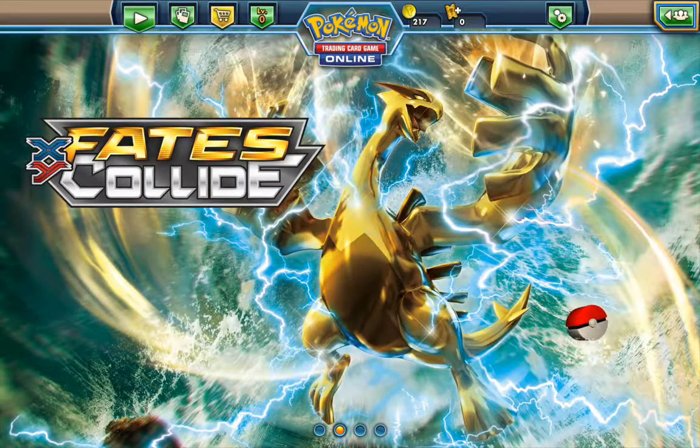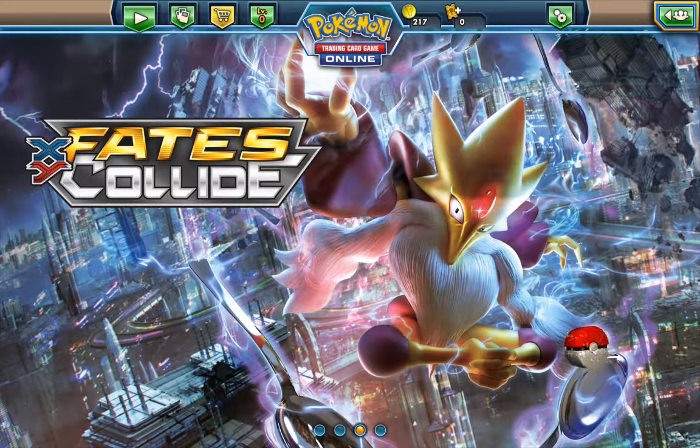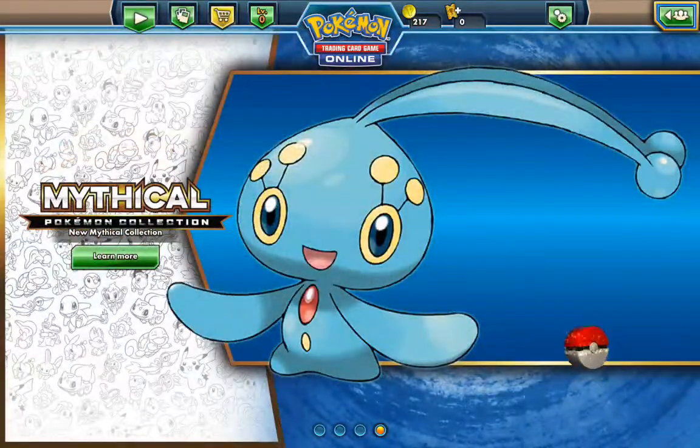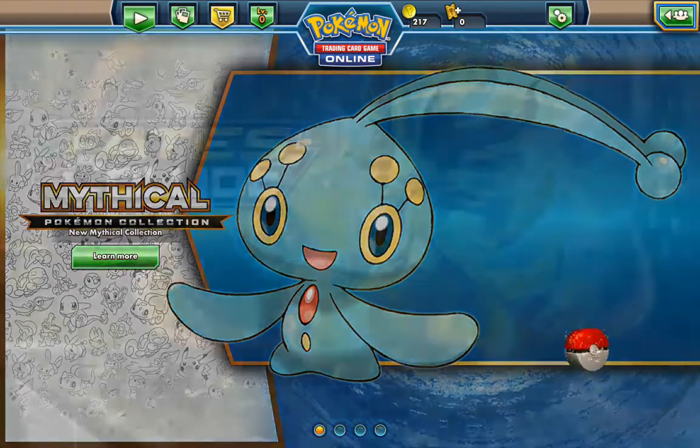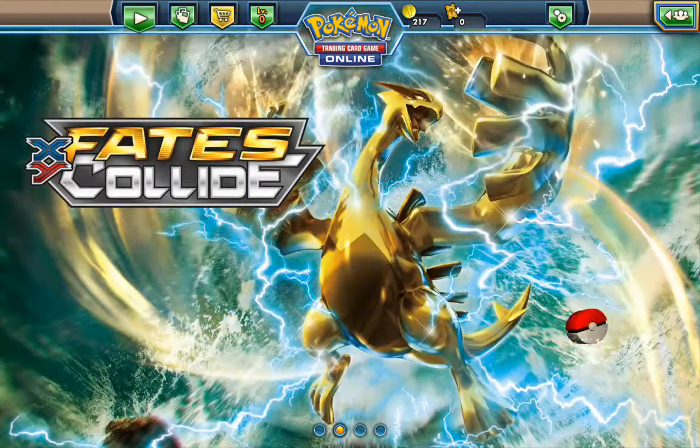Hey everyone, I'm going to show you all how to go to the store and buy new cards or new sleeves or whatever you want using your Pokey Gold, as I call it. You can tell how much you have by the top next to the Pokemon Trading Card Game — it shows you the P in the coin. That is how much you have, so I have 217.